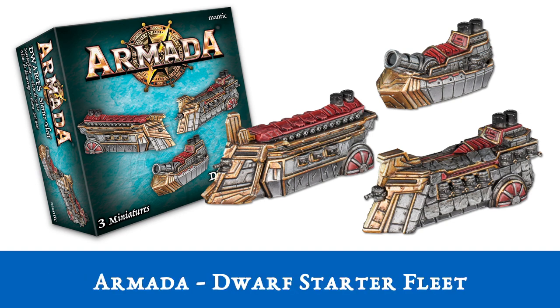Up first we have our Marder releases with the Dwarf Starter Fleet — everything you need to get going with what I'm legally obligated to say is the best fleet. In this all resin set you'll be getting a Grimstone, Runax and Thunderer. All these ships come with their respective cards alongside 7 upgrade tokens. This box gives you a good mix so you can try out a bit of everything with an Armada for the Dwarfs.